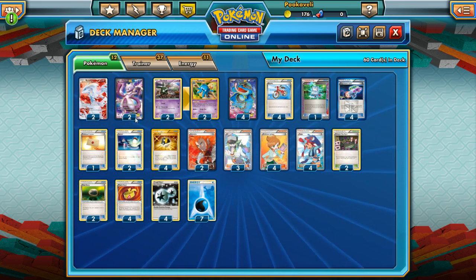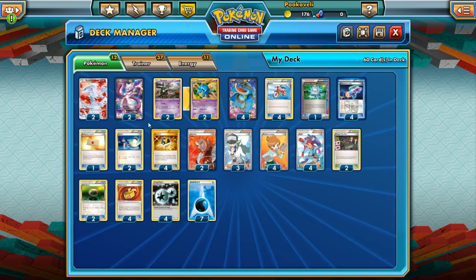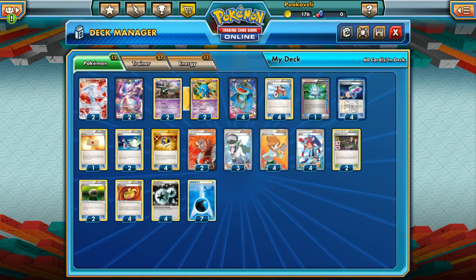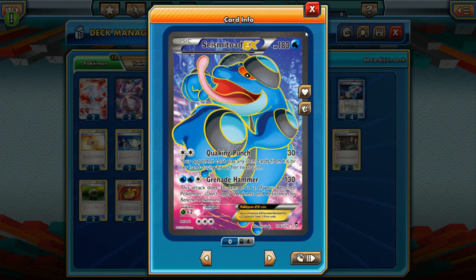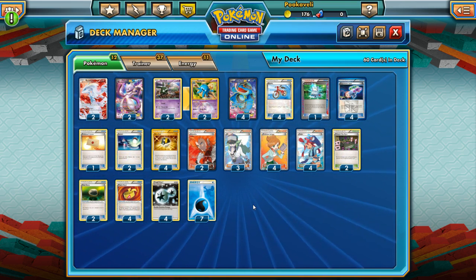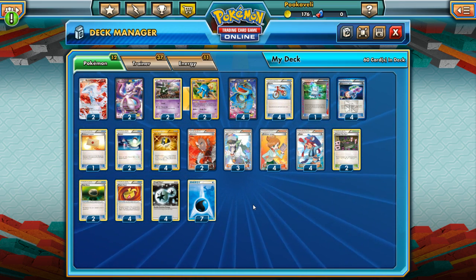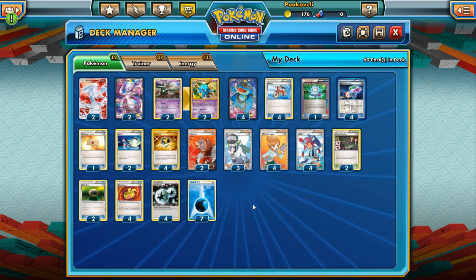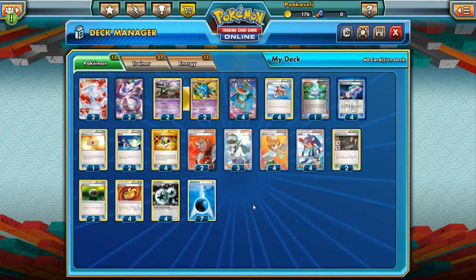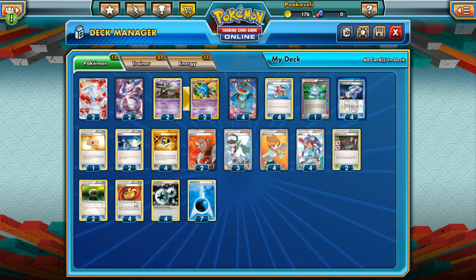I'm not sure what backup Pokémon are the best yet. Yveltal-EX might be a little better than Mewtwo — we don't particularly need to run Water energy for Grenade Hammer and could run Darkness instead, and Evil Ball is a little stronger than X Ball. This is kind of my first shot at this deck, so bear with me — I haven't tried it out very much.